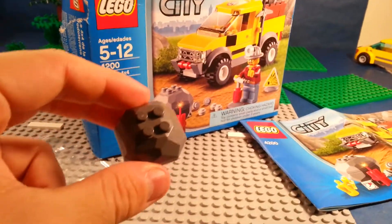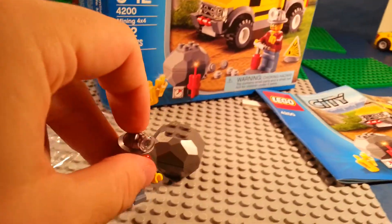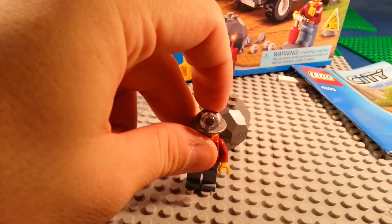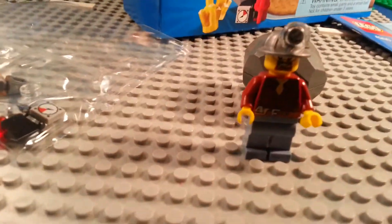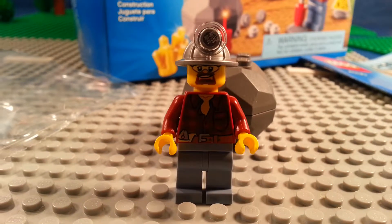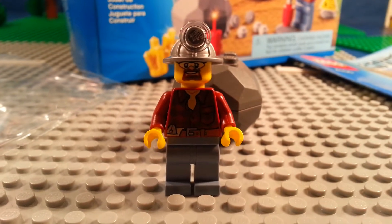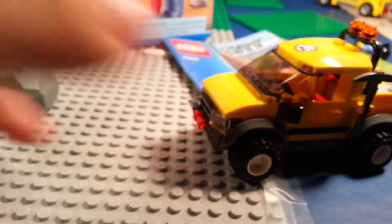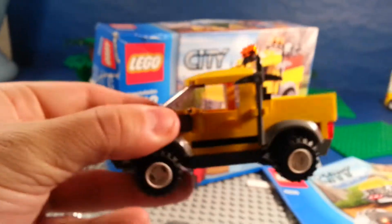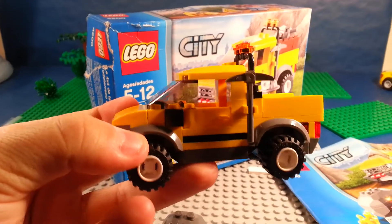It came with a boulder, which is pretty cool. There's one minifigure — pretty nice. He has his mining hat on, a little goatee with some construction glasses. Then you've got your mining truck, which is really neat.